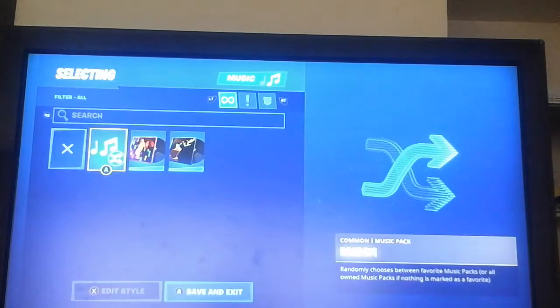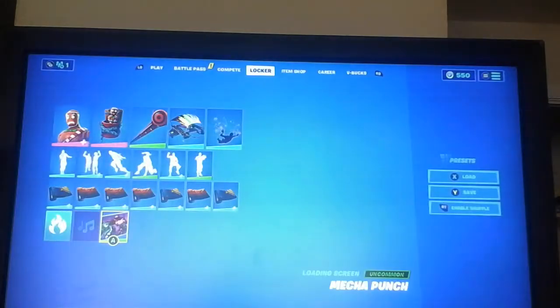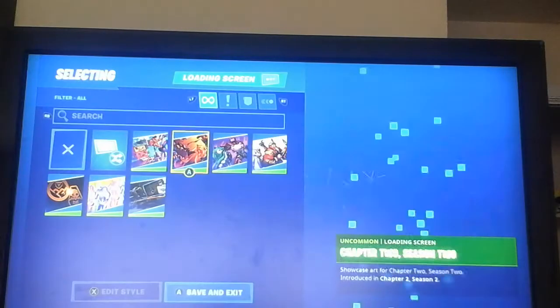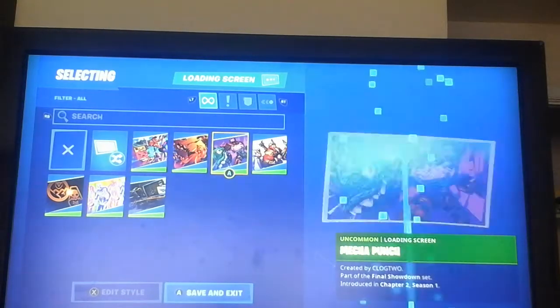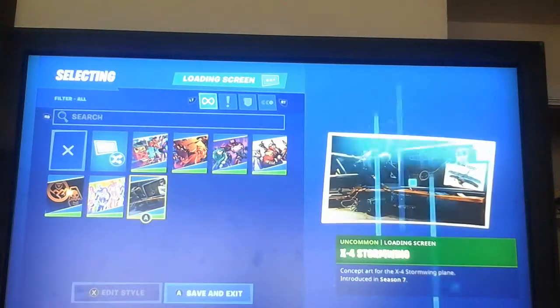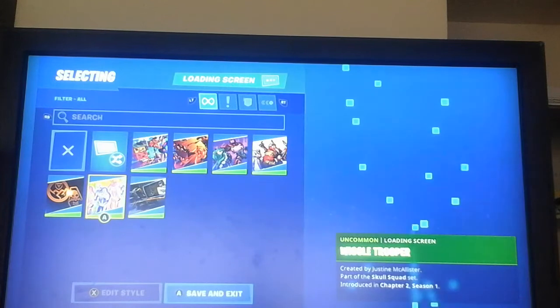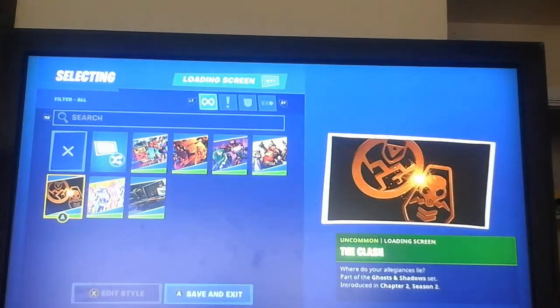Over here are the Sound Tracks. I have the Bunny Bounce and the Storm Shredder. Then the Loading Screens I have: Beyond the Waves, Chapter 2 Season 2, Mega Punch, Nutcracker Crew, and the X-Force Stormwing — it has a weird name — Wiggle Trooper, and Clash.